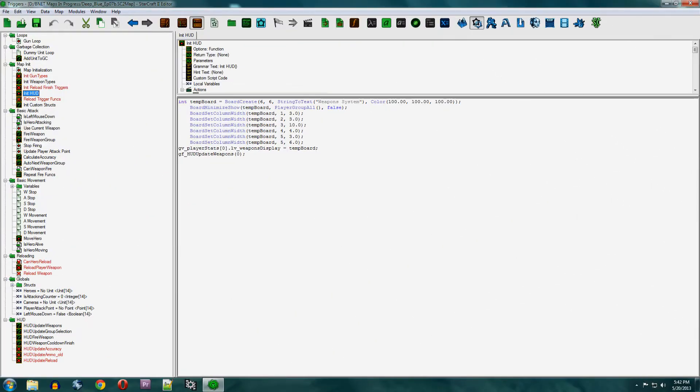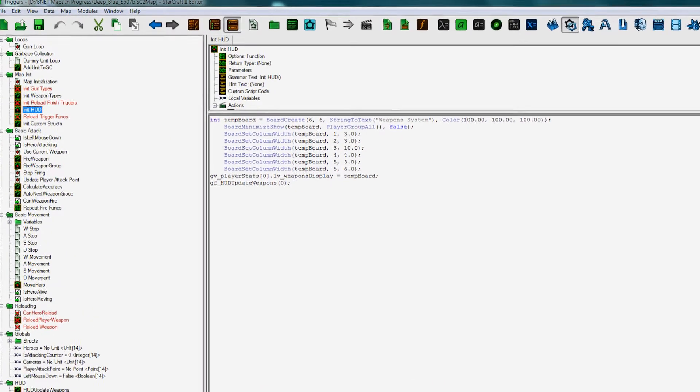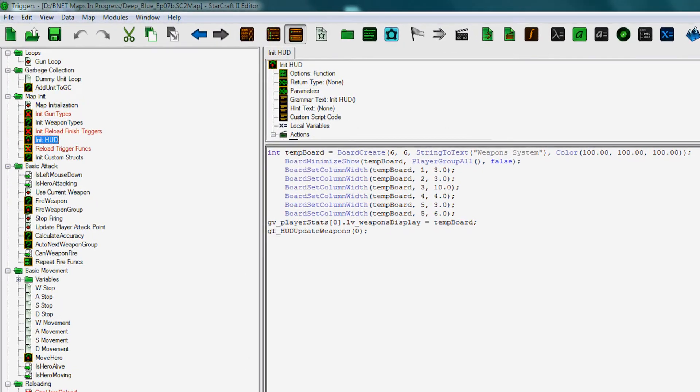We also implemented a simple HUD for the weapons so we can see all the variables in real time. I won't talk about this for now since it's part of the user interface — that's for another episode. For now, we have a working prototype. Let's play with it.